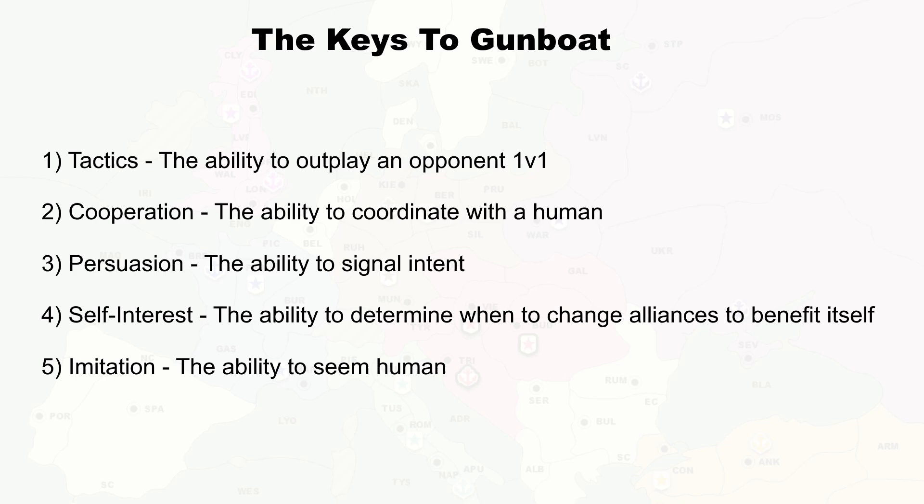Here are, in my opinion, the five keys of gunboat diplomacy for an AI — and to some extent for humans as well. The first is very simple: to be a great AI, a bot needs to have a solid grasp of diplomacy tactics in general. If placed in an advantageous one-versus-one situation, it should win almost every time.